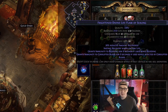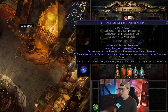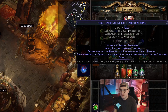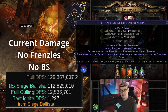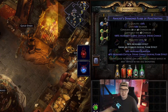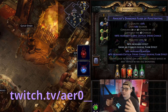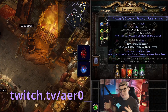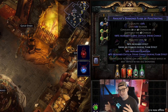We have a life flask — we probably don't need it and could put more damage there, but I'm thinking about taking this build in a slightly different direction later, dropping the damage down to maybe around 70 million and making it really tanky. We might swap these flasks out and put a Mageblood in. But for now, presenting the build as-is: if you can get frenzy charges up before the boss dies, it can reach up to 150 million damage.